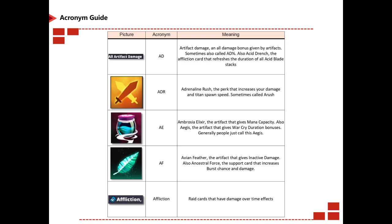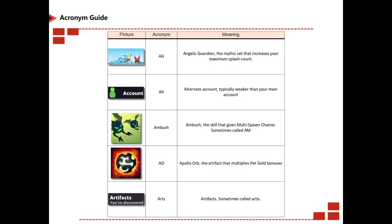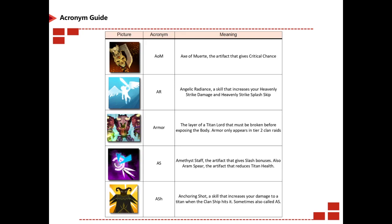ADR is Adrenaline Rush. AE is Ambrosia Elixir. AF could be Avian Feather, an artifact that gives inactive damage, or Ancestral Force, a support card that increases burst chance and damage. Affliction is obvious. AG stands for Angelic Guardian. Alt refers to alternative account, typically the weaker account as opposed to your main. Ambush is obvious. AO stands for Apollo Orb, an artifact which multiplies pet gold bonuses. Arts stands for artifacts. AOM stands for Axe of Mureti, which gives critical chance. AR is Angelic Radiance.